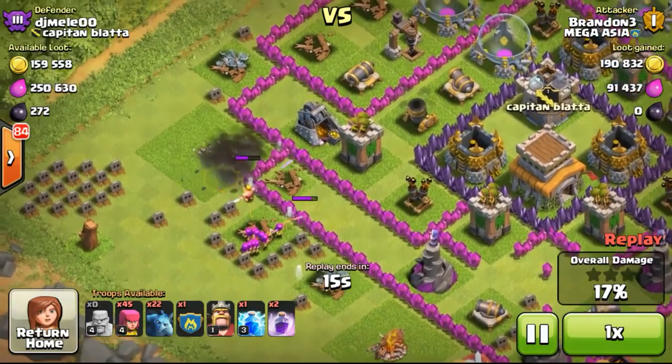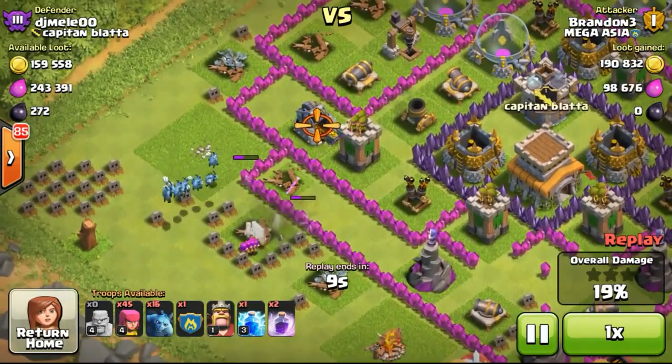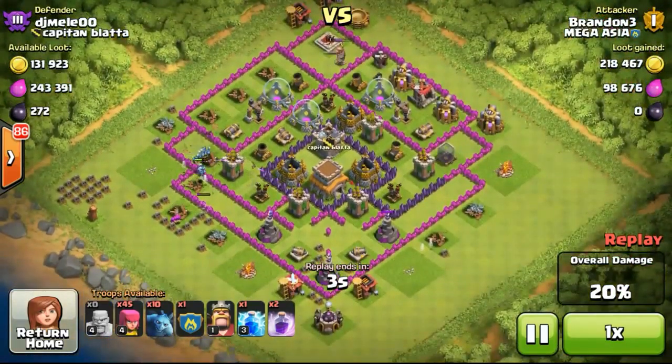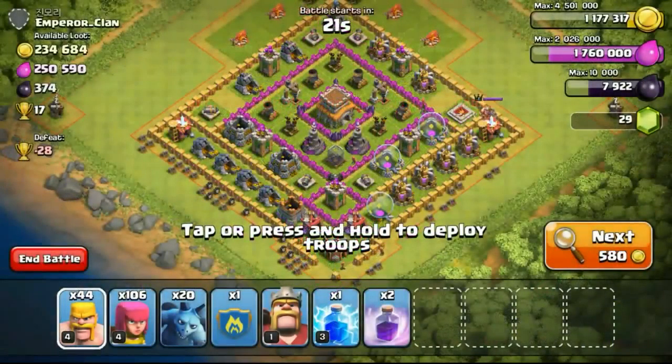I thought I could get like almost 300,000 gold from the base, as there were more than 100,000 gold still inside the gold storages after I had taken out the gold mines. There was still quite a lot of gold inside the storages, and it would be quite impossible for me to use barbarians and archers to take out the gold storages because the base was just well defended.